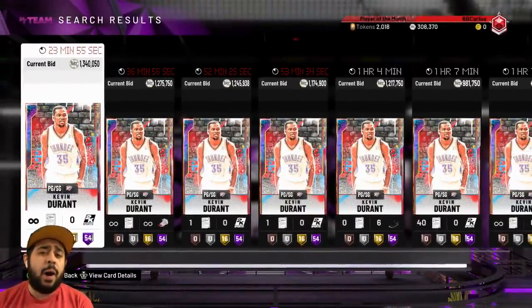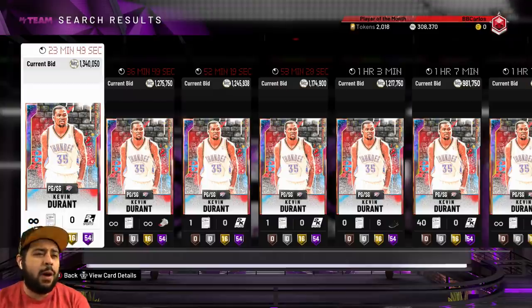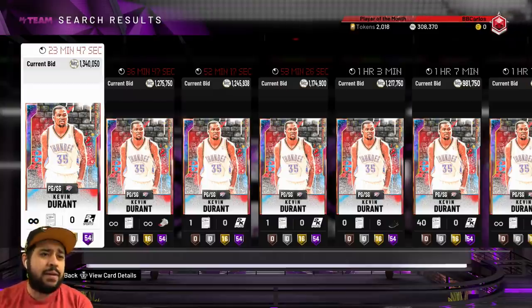You got Bill Russell that has Hall of Fame Range Extender and a 90-something three-pointer. And nowadays, everybody can play Point Guard, including this new Galaxy Opal out-of-position Kevin Durant.